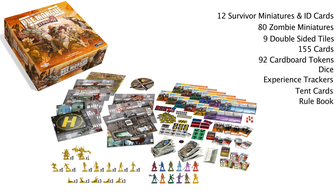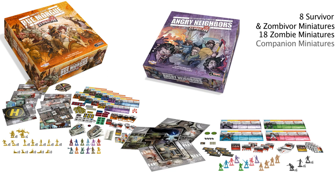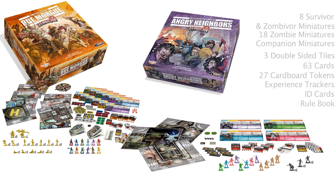Zombicide Angry Neighbors contains 8 survivor and zombivor miniatures, 18 zombie miniatures, companion miniatures, 3 double-sided tiles, 63 cards including equipment cards, companion cards, zombie cards, and wounded cards, 27 tokens for barricades, companions, and more, and experience trackers, ID cards, and a rulebook.